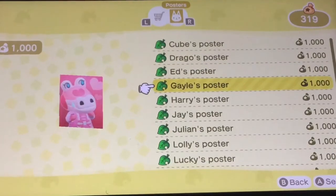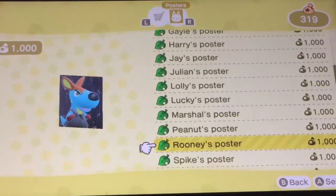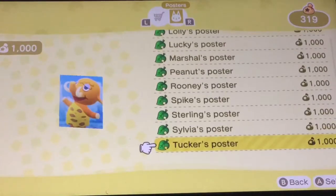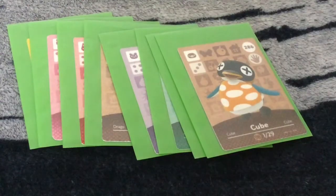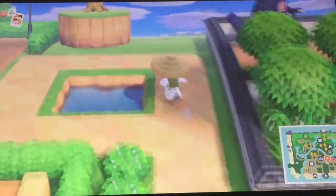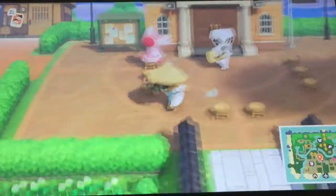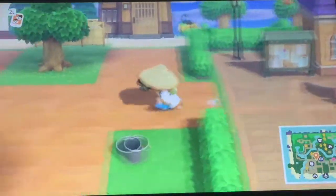And there we go. Now I have all the posters of my islanders and amiibo cards. I would like to give a big thanks to BenXC for giving me this tip — this video wouldn't be possible without him. If this video was helpful to you, please leave a like on the video and consider subscribing. Thanks for watching. Dragon out.